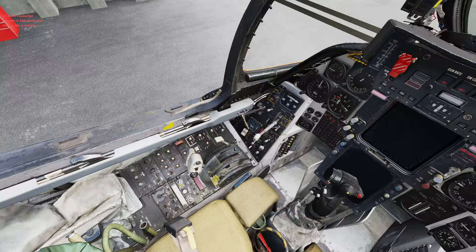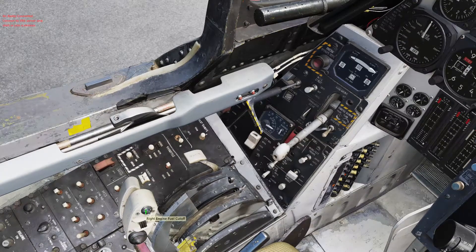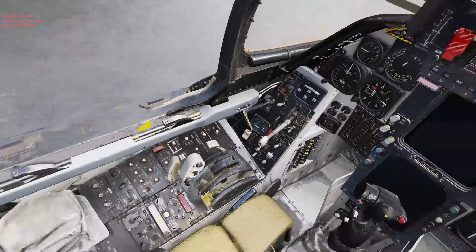Once our oxygen and ejection seat is on, I'm going to flip this switch right here — the L and R. You can flip it to either L or R, it doesn't matter. Whichever one you flip it to, you're going to right-click on that throttle to start it up.